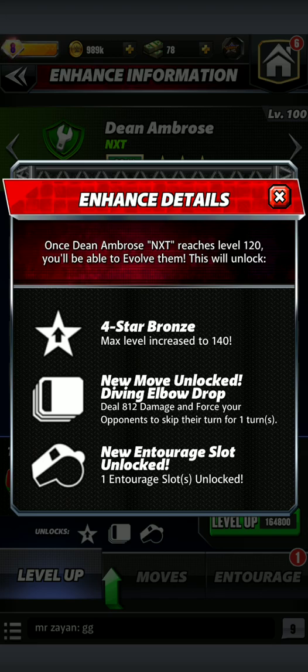Deal 812 damage and force your opponent to skip their turn for one turn. Now think about that. Everyone has been trying to get Zombie Austin because he has a move that forces the opponent to be stunned for two turns. So basically, this is the same move, in a sense.